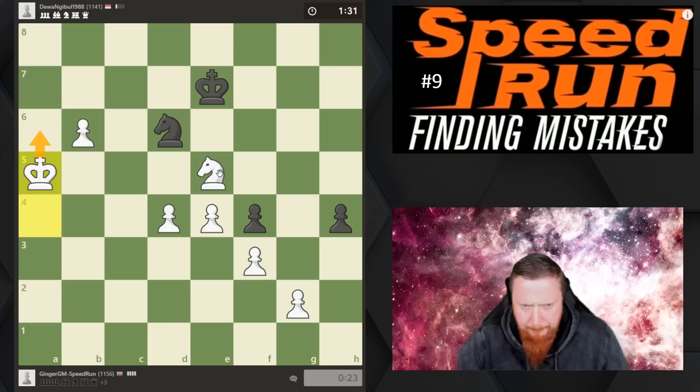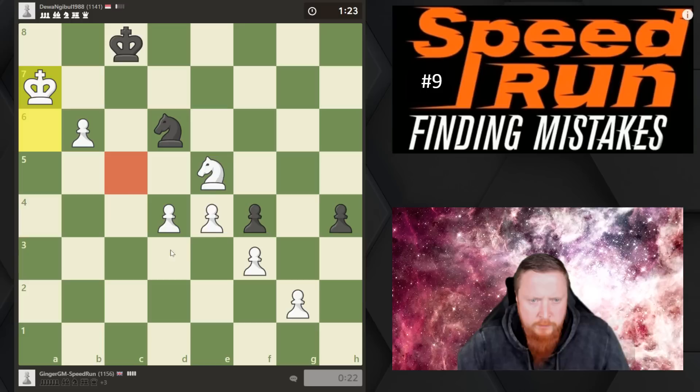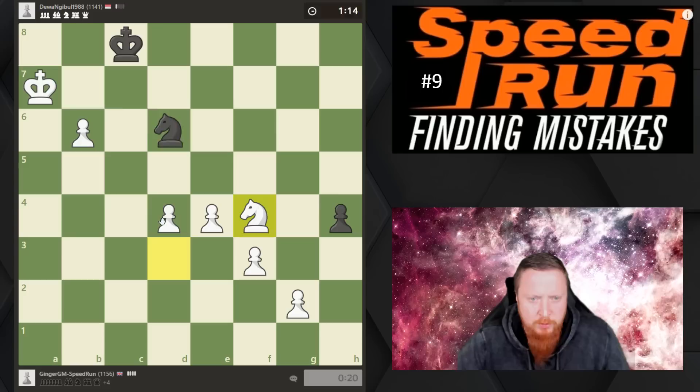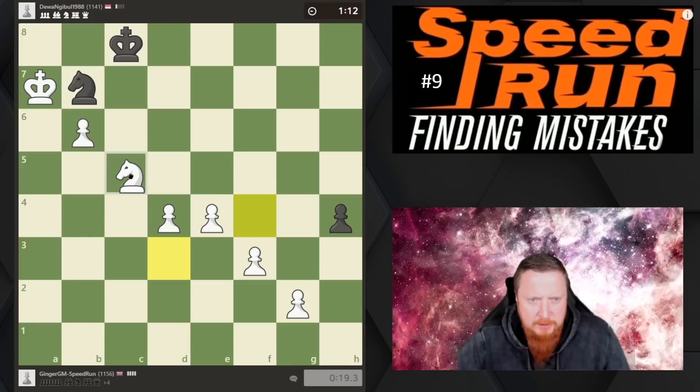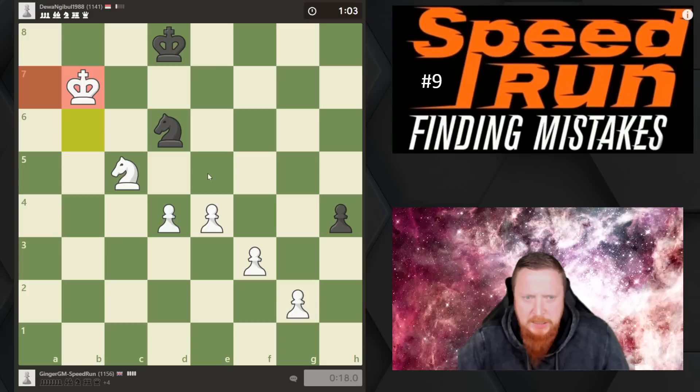I've only got about 20 seconds so I better hurry up. I need to get my knight in a position to support this pawn — the c5 square looks perfect. I'll try to quickly bring my knight around and maybe pick up his other pawns on the way. He has got to check if he wants to annoy me. I'm coming back — I can even pre-move that one. He's going to have to give up his knight from my pawn because it's just too strong. I will queen.